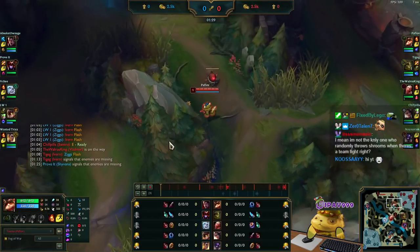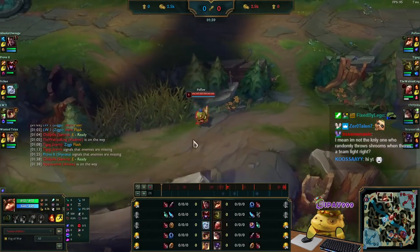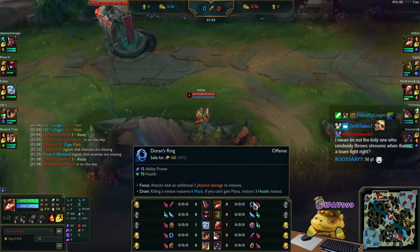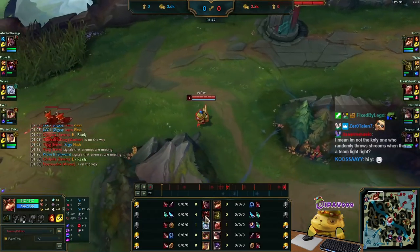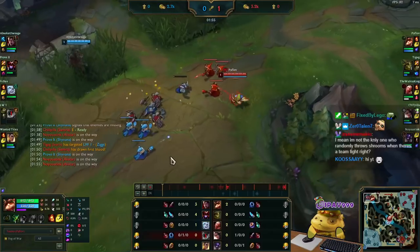I don't really worry about Darius dealing damage to me because he doesn't really deal damage as long as he doesn't grab me. As a first item choice, I start with Doran's Ring here because I'm not really scared of Shyvana. But if they have a Shaco or Pantheon —